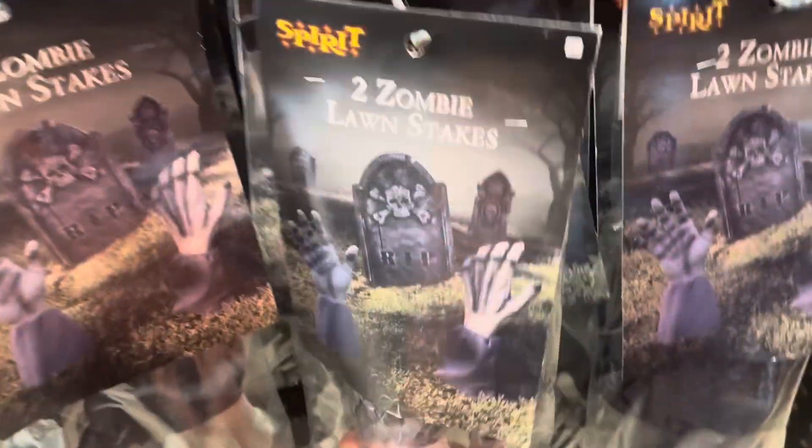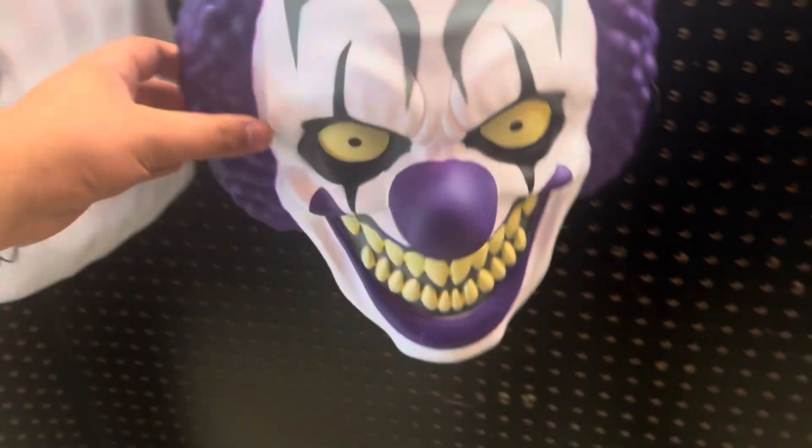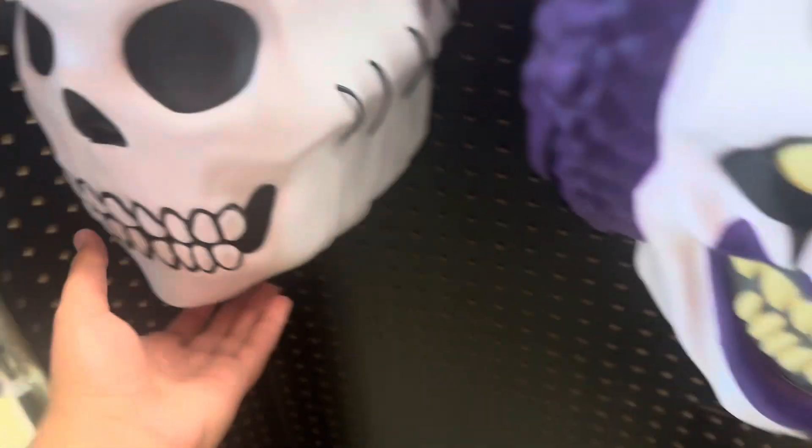We have some fog machines, some other lights, a mini strobe — so it's a small strobe light. Nothing new over here. We have some lawn stakes, some zombie hands, some light covers, the clown light cover and the skull light cover.